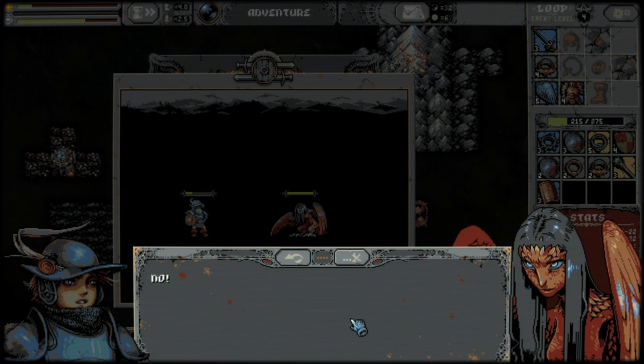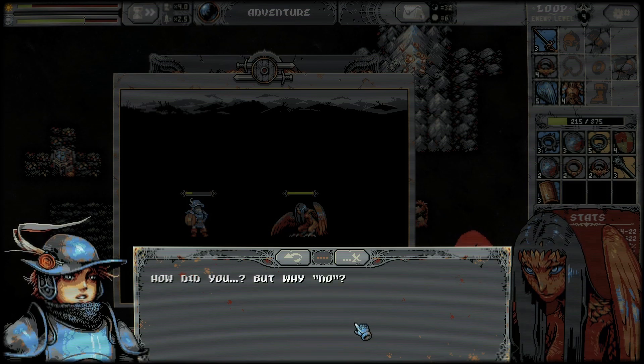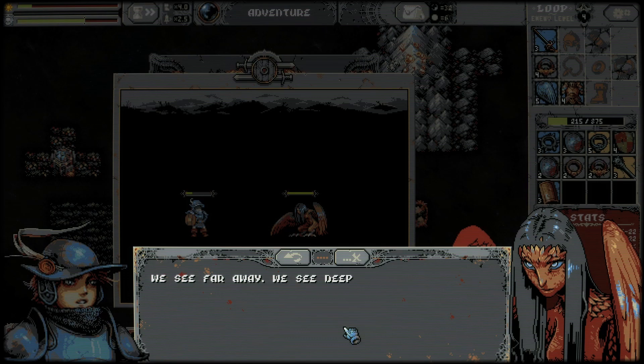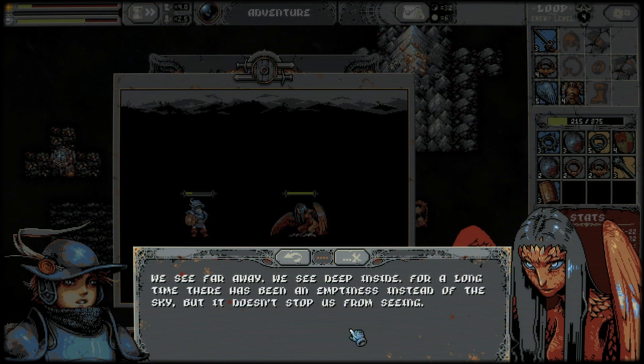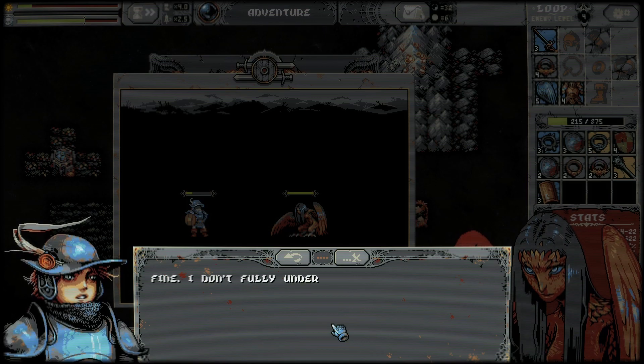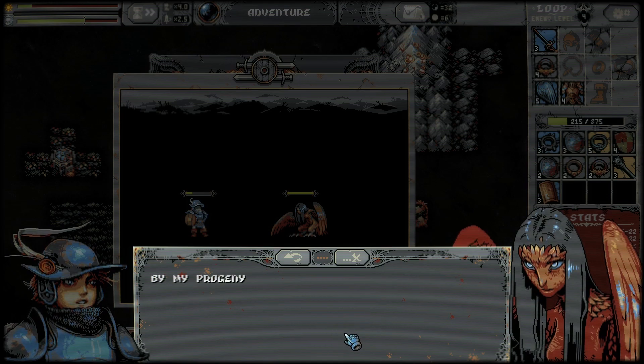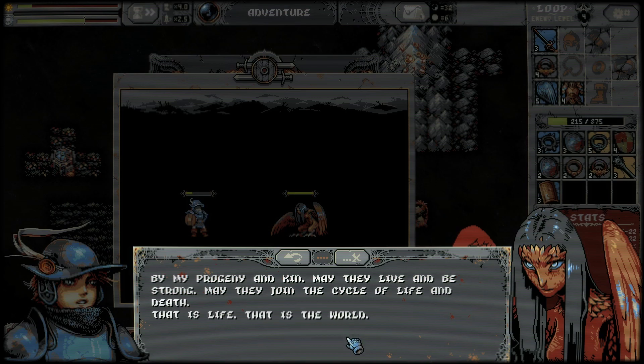I think this is the first time I've seen a harpy. No? What do you mean no? I'm gonna save the world - you want to ask for help and the answer is no? We see far away, we see inside. For a long time there has been an emptiness instead of the sky, but it doesn't stop us from seeing. Your saving of the world is one-sided and naive - each person sees their own way to save the world. That's why no one will ever join you. Ha - jokes on you, lots of people have joined me already! Oh wow, open-minded hero.